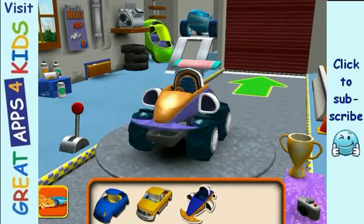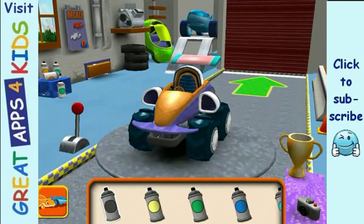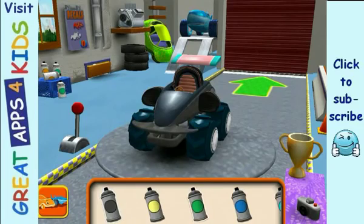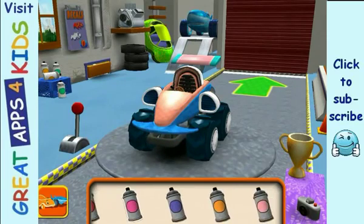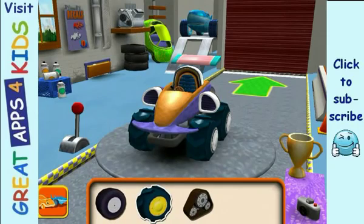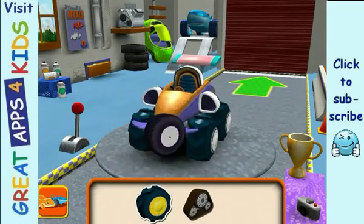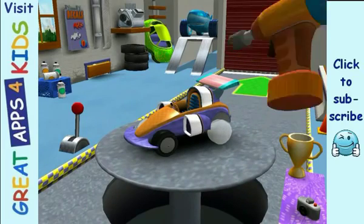Choose a car body. Paint: choose a color, then tap the color part you'd like to paint. Tires: drag to add one to your car. Tap the tires to fasten them to the car.